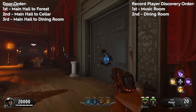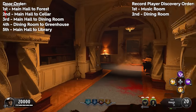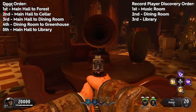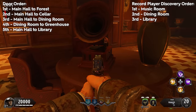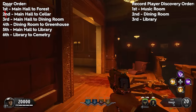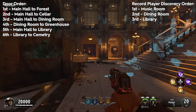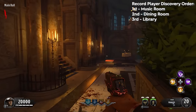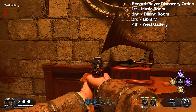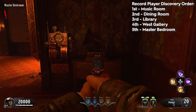Once in the dining room, walk past the big dining table and fireplace — there's a record player tucked in the corner. Walk up to it, look at it for a few seconds, and write that down. Then open the door to the greenhouse and write that down. Go back to the main hall and open the adjacent door to the library. On the bottom floor near the back corner there's another record player — look at it and write that down. Then go up the stairs and open the debris to the cemetery as the final door. The next record player is in the west gallery, down the stairs on the right side of spawn. Second to last is in the master bedroom, tucked on a table in the corner.